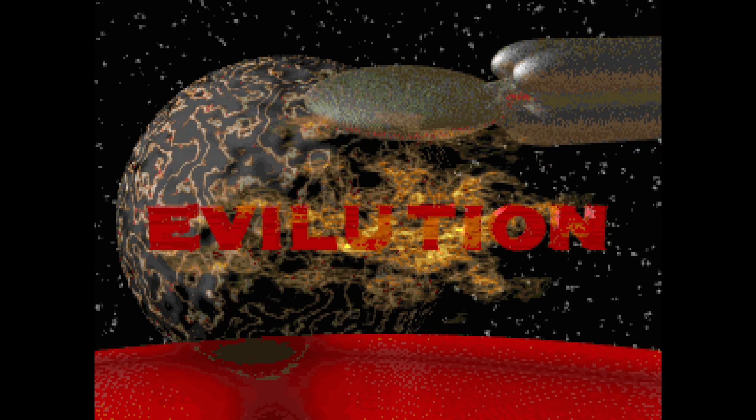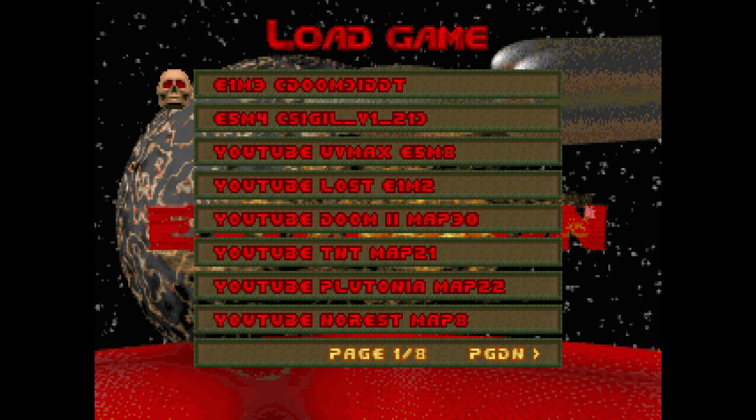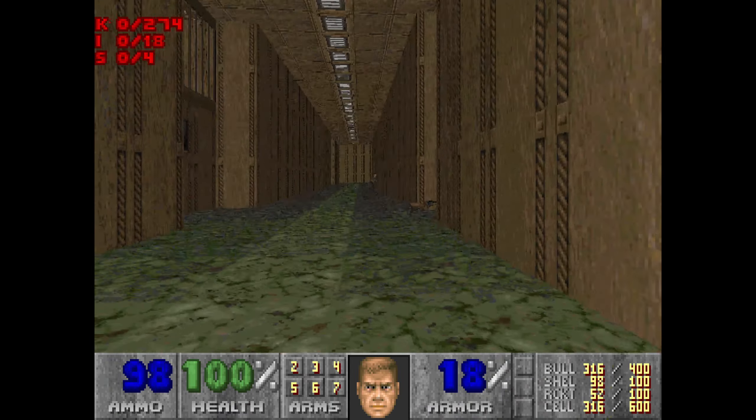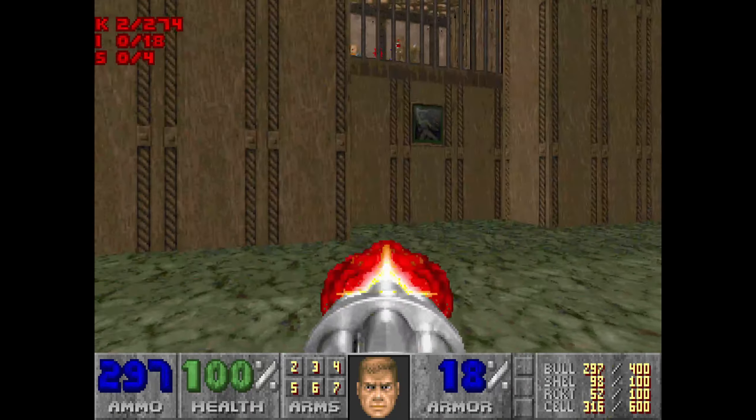Hello, this is Tim. We're going to be playing some more Final Doom TNT Evolution, going for 100% of the kills, secrets, and items on the Ultra Violence difficulty. This is going to be the horrible map 21, and there we go — we've missed an imp to start with, so this is another long slog.